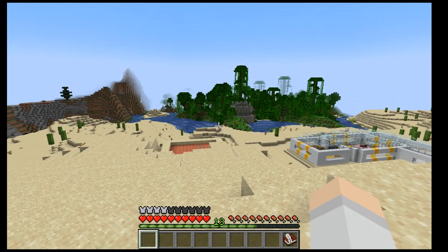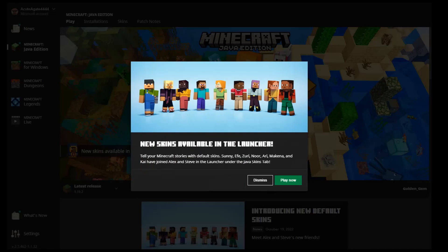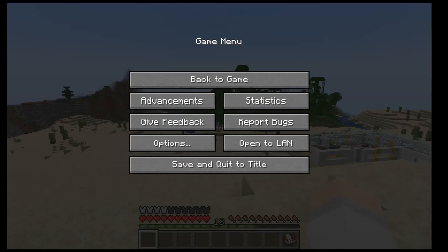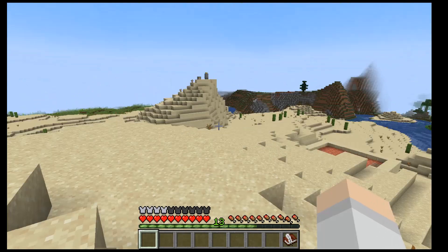If I go to the Minecraft launcher, there's this new little guy here — new skins available in launcher. Here are the new skins: Sunny, Ifi, Zuri, Re, Makena, Noir, Kai. So that was the skins.